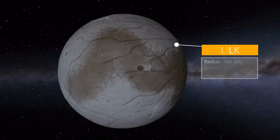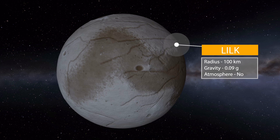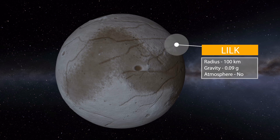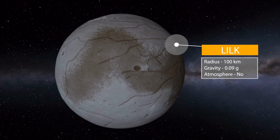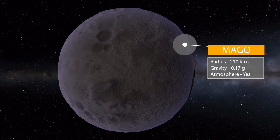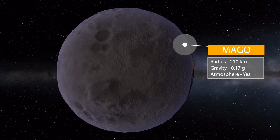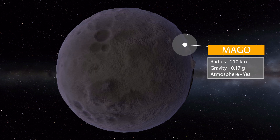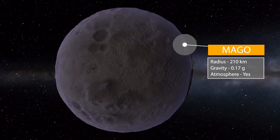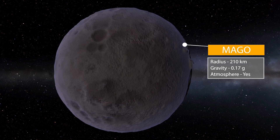Gosa also has some moons. The first is Lilk, which is 100 kilometers in radius with a gravity of 0.09 g's and no atmosphere. It's got some nice coloration for a rocky planet, with a lot of nice canyons — pretty cool. We also have the moon of Mago, a bit larger at 210 kilometers in radius with a gravity of 0.17 g's, and it does have an atmosphere giving it a purplish hue. It has a lot of really awesome mountains, some seemingly going above the atmosphere — a very cool rocky world.